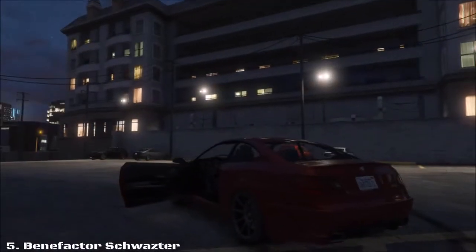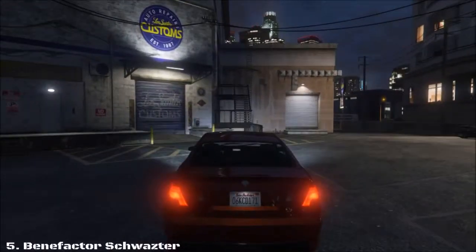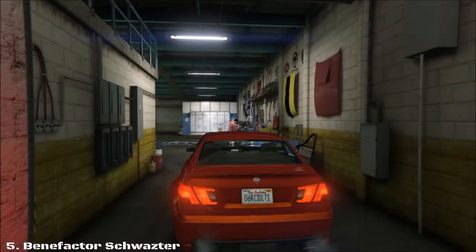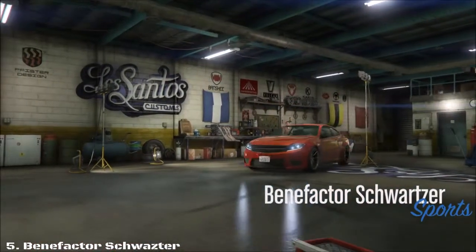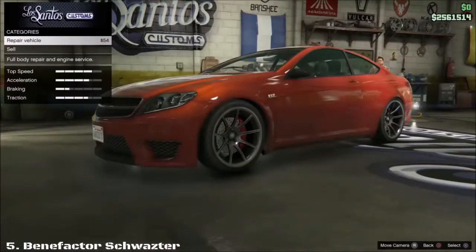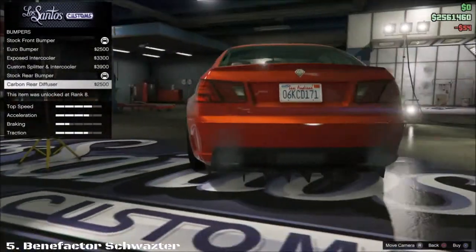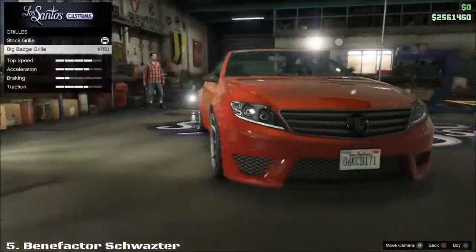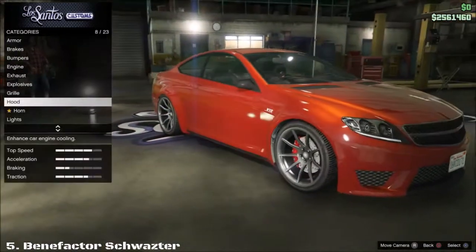Let's go ahead and head into Los Santos Customs. After we enter, we automatically have to repair it. Now we have our standard bumpers, standard exhaust, and the grill — you can have the Benefactor logo back, which is pretty cool. You can also have a carbon hood, which I really liked.